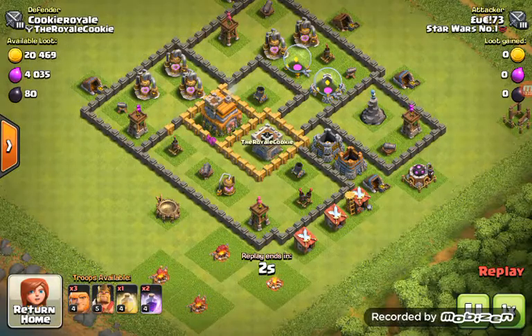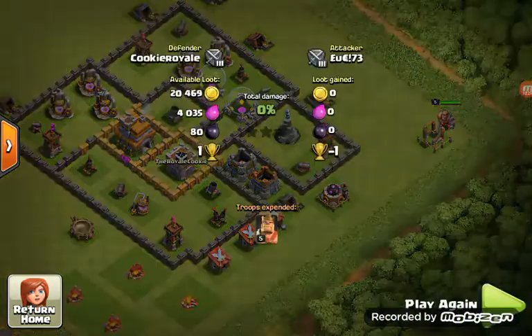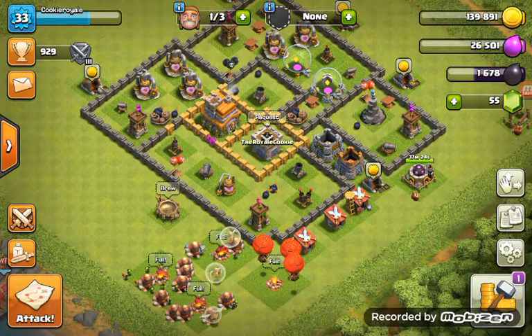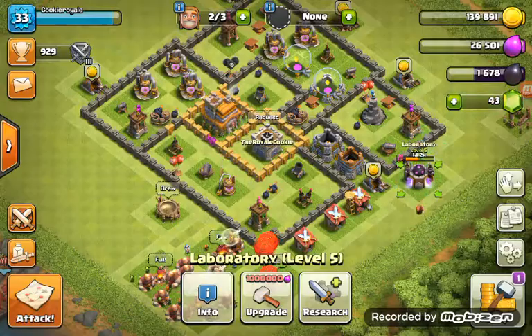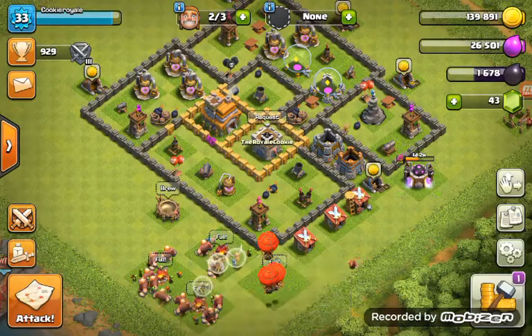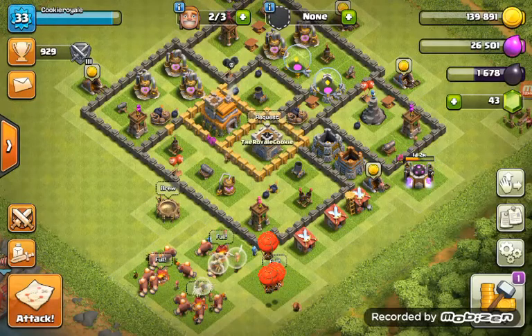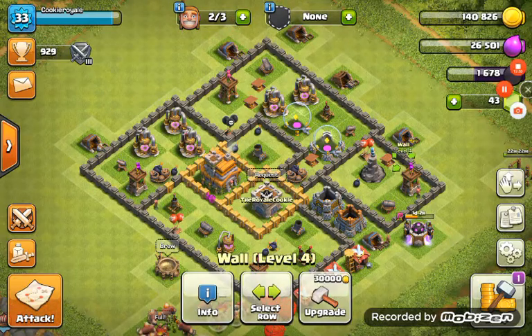Someone did not just drop a King on me. Oh okay — I actually don't even request it. I have a good-looking Laboratory. Oh my god, okay guys I'm going to do a raid until I get a good base.